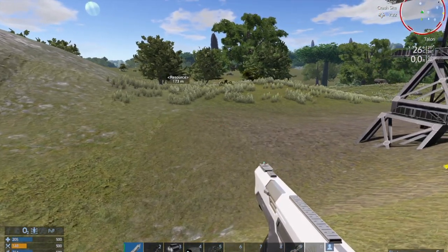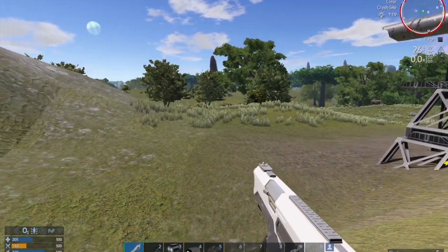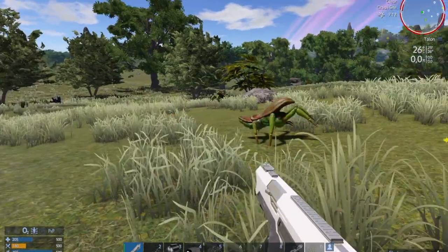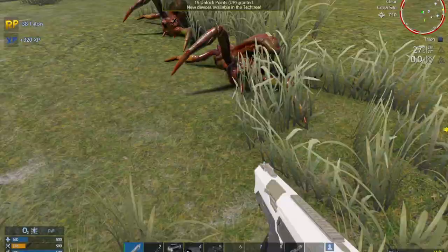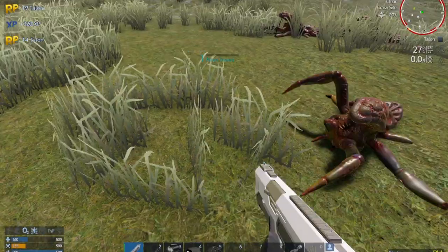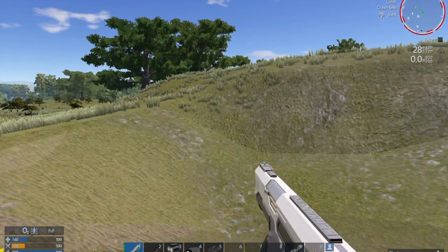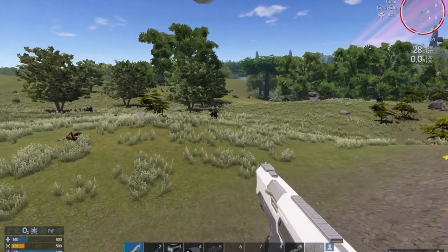They will attack you now — they're part of the new AI, which gives critters the ability to actually attack you. They are fast, and they will stun you and then eat your face. And there he is — well, that was a video on tips and tricks for Empyrion Galactic Survival. I hope you enjoyed it and can use some of the tricks. I'm Luke. Thank you for watching and see you later.